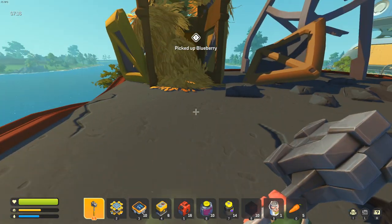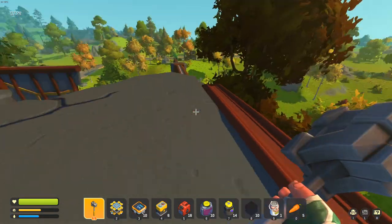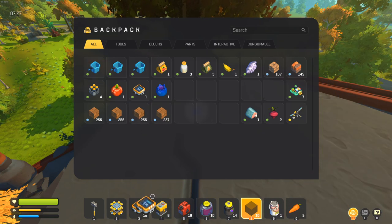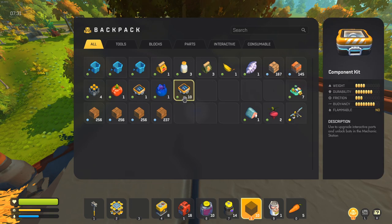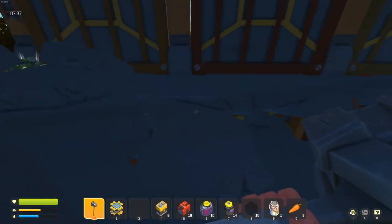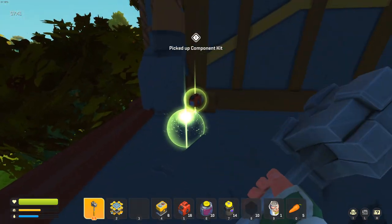Another component kit and a blueberry — this building was pretty solid. We're pretty close to home to be honest. Let's take a look at our inventory — I think I had three or four to start with, so we got about six or seven from this building, which is awesome. Let's check one more crate — and we got another one. I've only been driving around for about 20 minutes and I've already found 12 component kits.